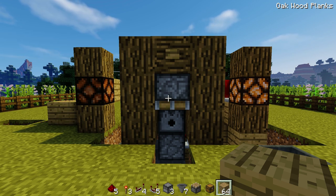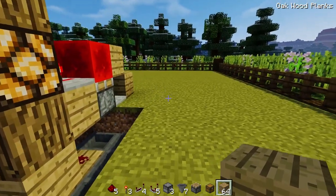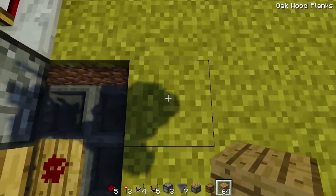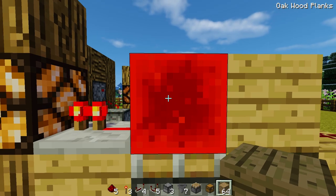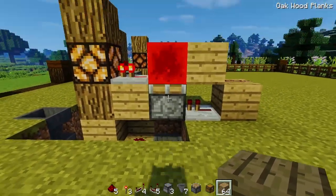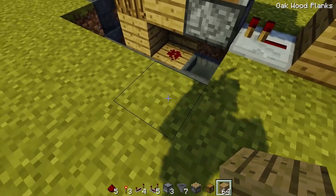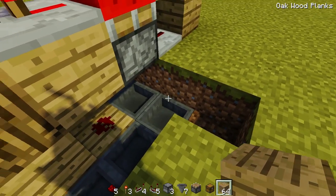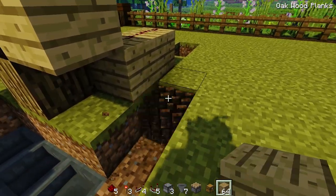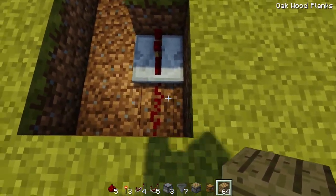I'm going to show you how to build one account slot but I'll be adding three in total. Come over to the right side — the account slot array starts at the block to the right of the hopper here. We need to dig a 14-long hole that's five blocks deep towards the left. One, two, three, four, five, six, seven, eight, nine, ten, eleven, twelve, thirteen, fourteen — it should align with the last block we dug with the redstone.